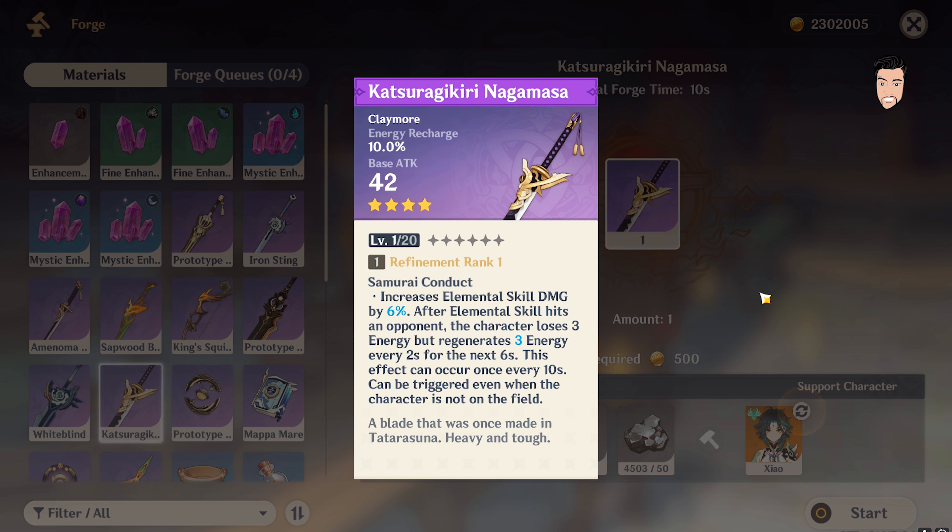This is another forgeable weapon — you can forge it in the game for free. It's a pretty good claymore. This weapon gives a ton of energy recharge, around 46% energy recharge, and 510 base attack. Its passive increases elemental skill damage by 6%. After the elemental skill hits an opponent, the character loses 3 energy but regenerates 3 energy every 2 seconds for the next 6 seconds. This effect can only occur once every 10 seconds.